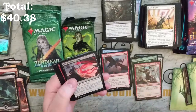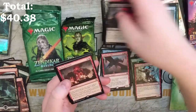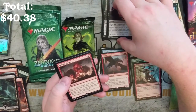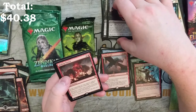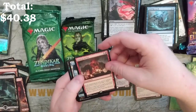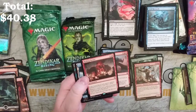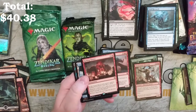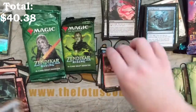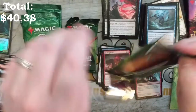A couple more packs left here. We've got Blood Chief's Thirst, Shatterskull Minotaur, Tangled Florahedron, and Roiling Vortex. At the beginning of each player's upkeep it deals one damage to them, and whenever a player casts a spell, if no mana was spent to cast it, Roiling Vortex deals five damage to that player. You pay red, and opponents cannot gain life that turn. If I were playing this one, I'd be having a blast with red.